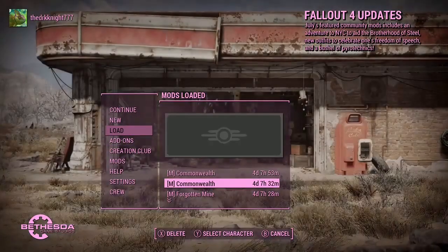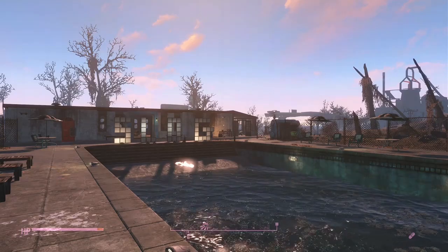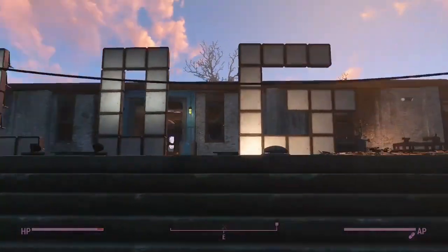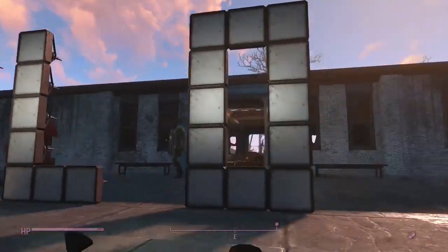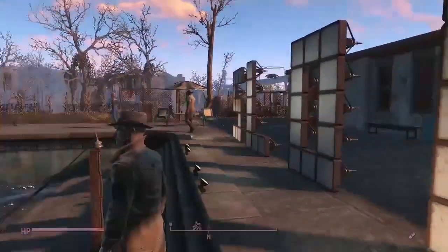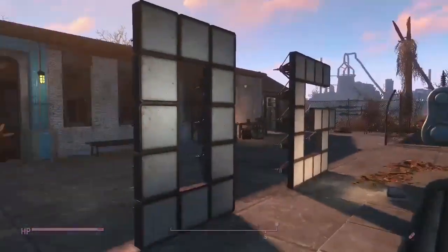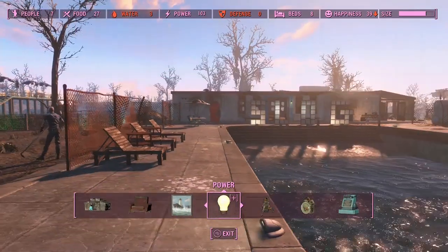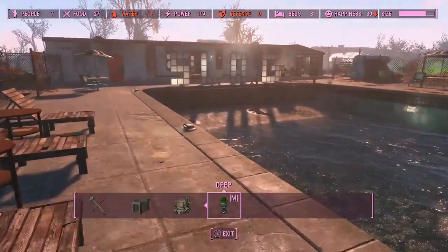We're firing up our last save at The Slog. I've actually finished my sign for The Slog - I started a while back with just an S and an L, didn't have the O and the G, but I finished that the other day. Where you find the Decorations and Furniture Expansion Pack is right at the very end of the construction list.